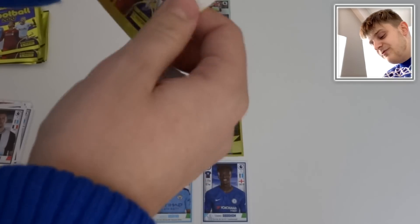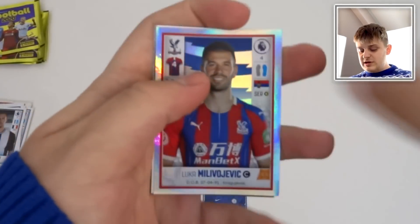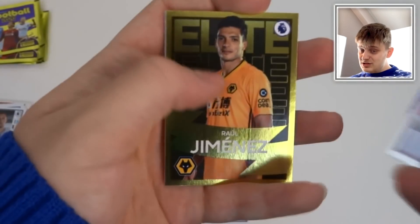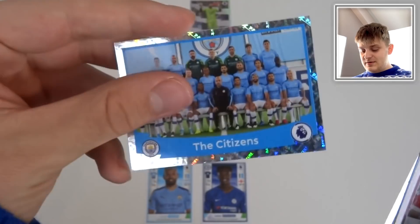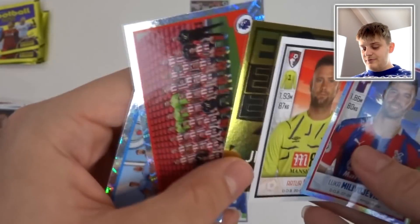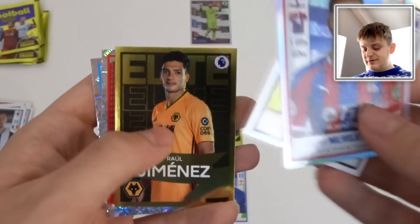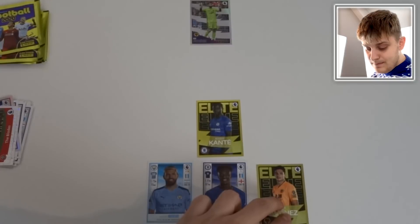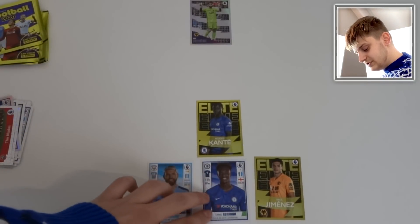We need a solid defender — a Van Dijk would do perfectly. Let's see what we can get. We've got Milojevic — definitely within a shout, he's a captain sticker for Crystal Palace. Arthur Boric. Raul Jimenez elite sticker — that's not bad. We've got the Sheffield United team photo and the Manchester City team photo — so two team photos and four shinies in that five-sticker pack! It's between Jimenez and Milojevic. I'm going to go Jimenez, actually, so then we've got three strikers up top, going for the 4-3-3 formation.